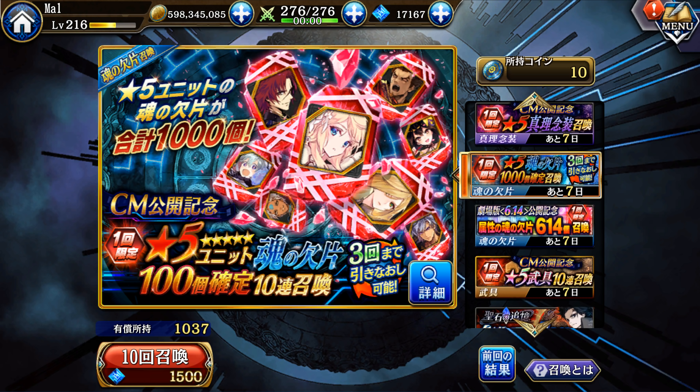Here we have the 1,000 shard banner for 1.5k paid. It gives you 1,000 shards — basically ten units worth, but as 100 shards of each unit instead. So if you get a unit like Emil and get 200 of your shards that way, you can just transmute her. But you can also get normal farmable units like Itsuki and Moa on there, and while they're both great units you can farm them, so keep that in mind. You do get three chances on this one.